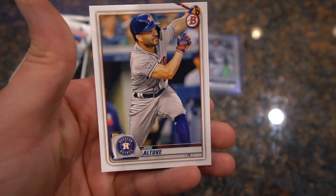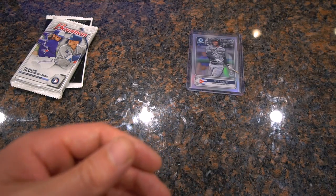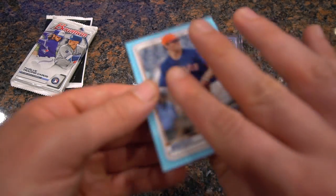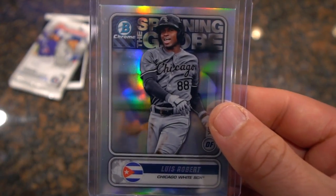And Blake Snell base, Max Scherzer — love me some Max Scherzer — and Jose Altuve for the last one. So we have a first Bowman, the cool blue numbered card, and then we hit that Luis Robert. Pretty cool. All right, let's keep ripping — two more packs.